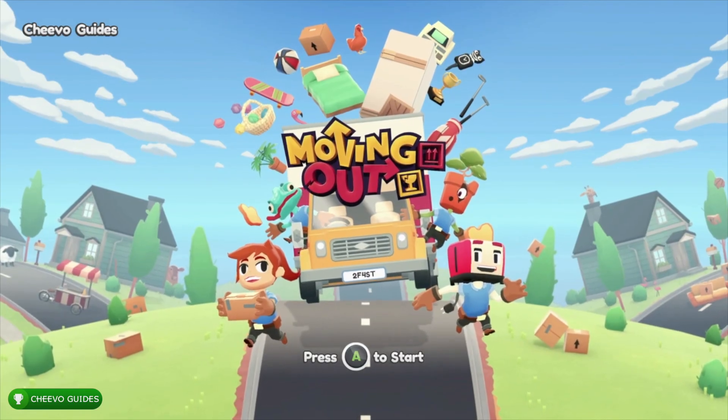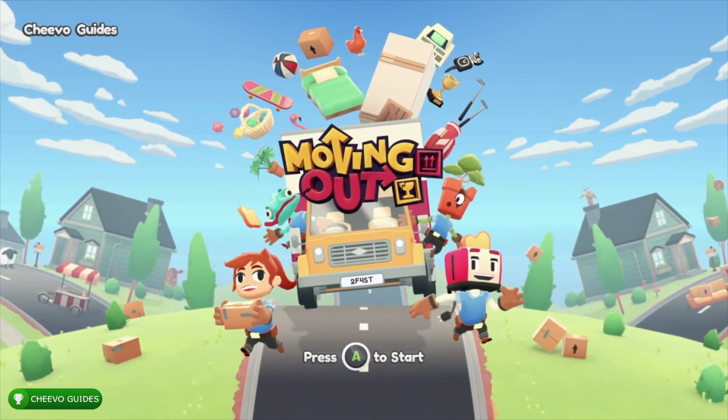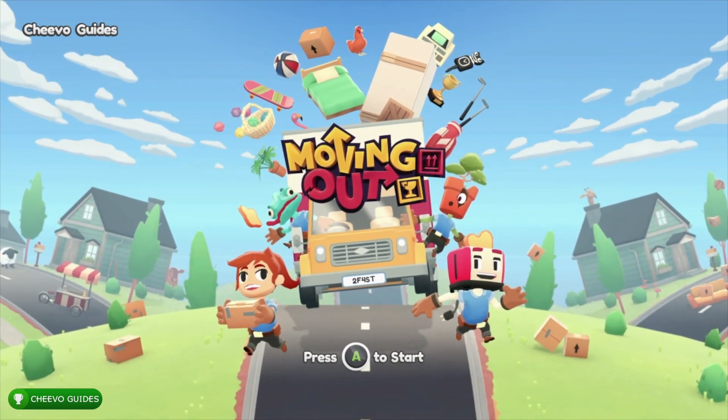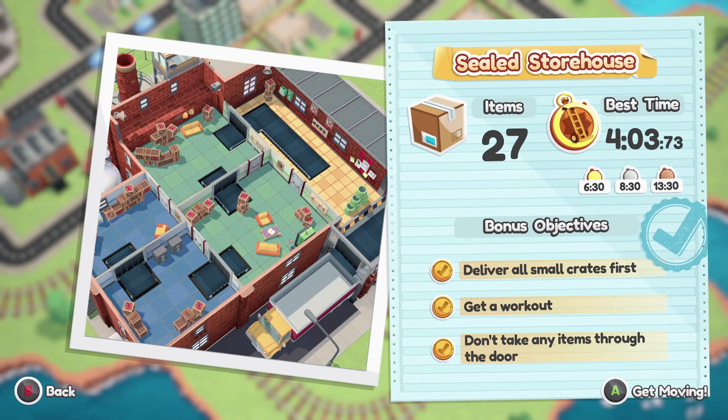Hey guys, this is back here again with another achievement guide. Today we're going to be focusing on the 111 walkthrough for Moving Out, specifically we're going to be working on the Sealed Storehouse level, which is the 18th level in the game. First and foremost, we're going to be turning on assist mode as usual.